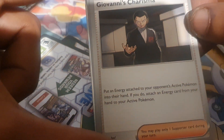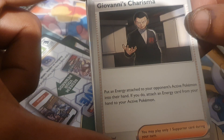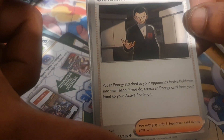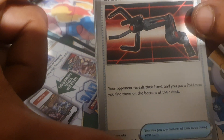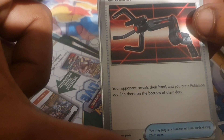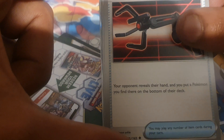Giovanni's Charisma, Trainer Supporter: put an energy card attached to your opponent's active Pokemon into their hand. If you do, attach an energy card from your hand to your active Pokemon. You may play only one Supporter card during your turn. Nice. Grabber, Trainer Item: your opponent reveals their hand and you put a Pokemon you find there onto the bottom of their deck. You may play any number of item cards during your turn.